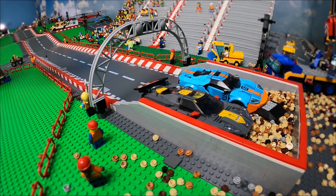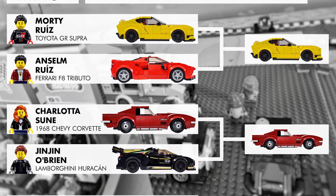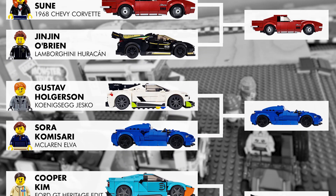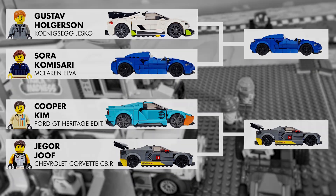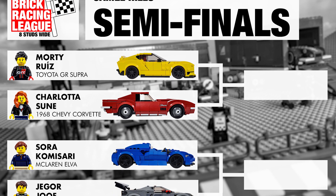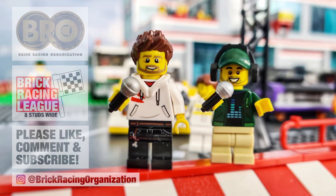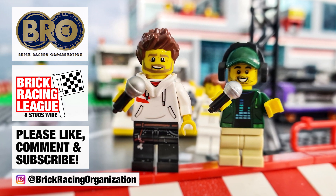So this was our last quarter-final race. These are the results: Morty Ruiz wins against his older brother Ansem Ruiz. Carlotta made it against Jinjin O'Brien. Gustav Holgersen lost against Zora Commissari. And Cooper Kim lost against Jego Juve. This leads us to the following semi-final races: Morty Ruiz against Carlotta Soon, and Zora Commissari against Jego Juve. We hope you all enjoyed the quarter-finals — if you did, please comment, like, and subscribe. See you tomorrow on the final race day. Race on!